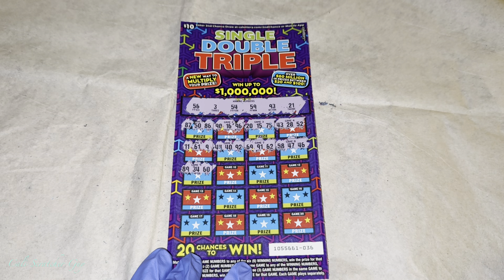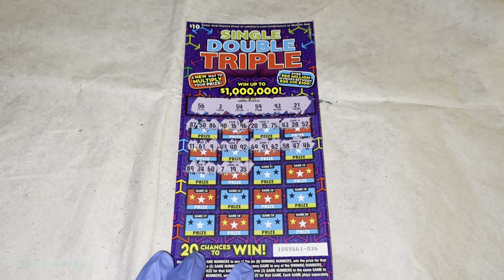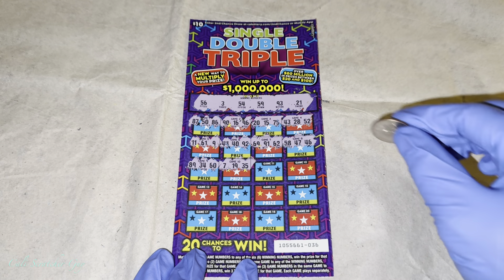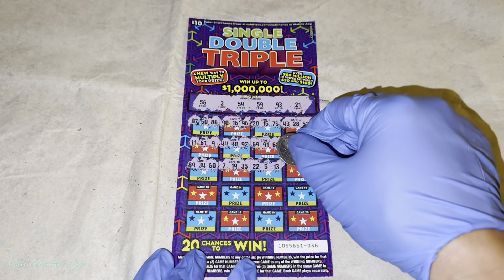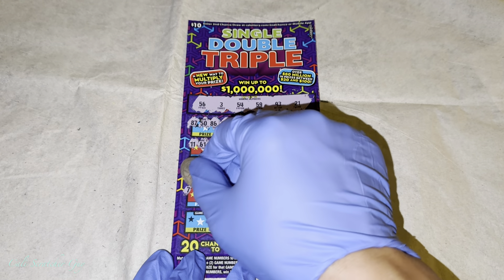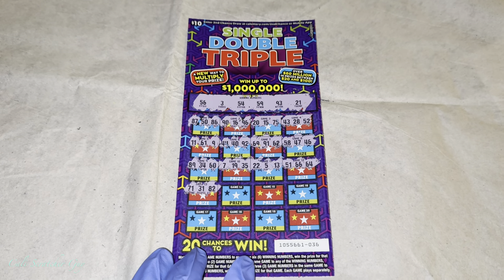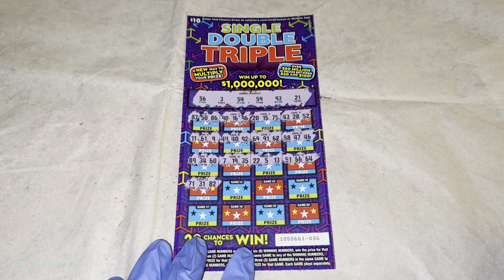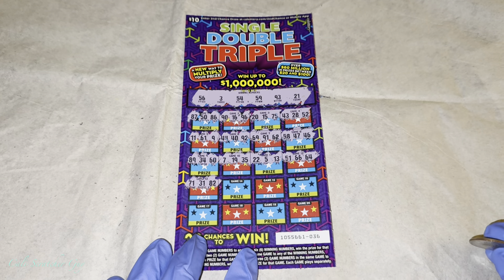58 — no 40s at all, nothing. 89, 34, 60 — nope. 7, 19, 35 — not as easy as we think. 7, 19, 35. 22, 5, 13. I thought there were some new cards coming out but there isn't yet. There should be some new cards now or probably in a week — almost end of the month.